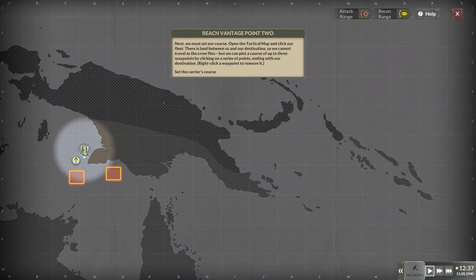There is land between us and our destination, so we cannot travel as the crow flies. But we can plot a course of up to three waypoints by clicking on a series of points, ending with our destination. Right-click a waypoint to remove it.